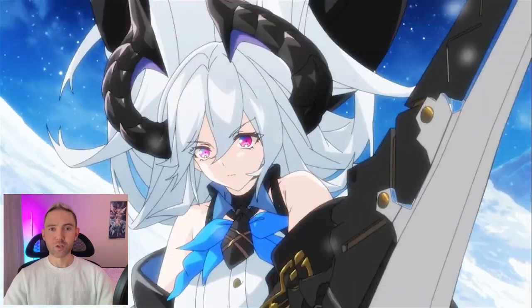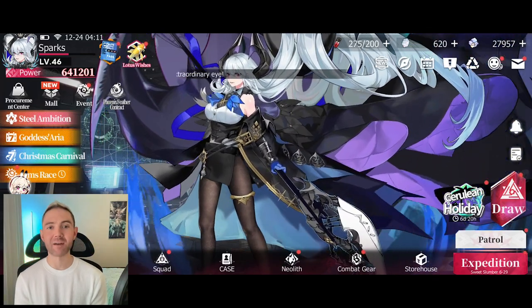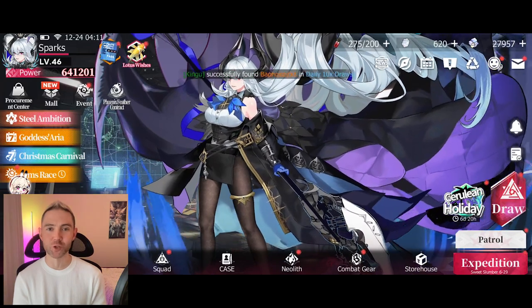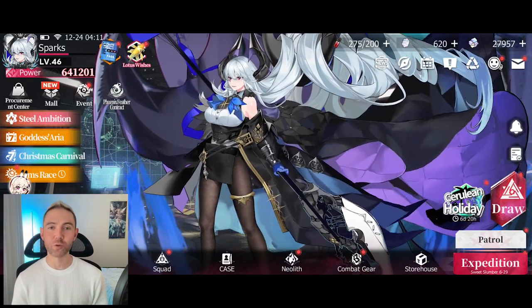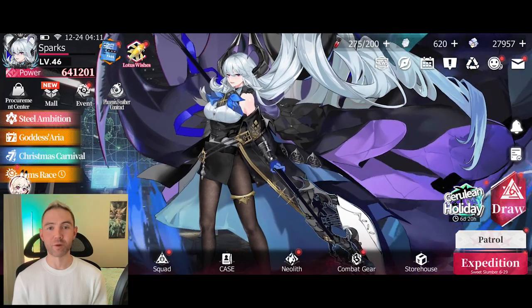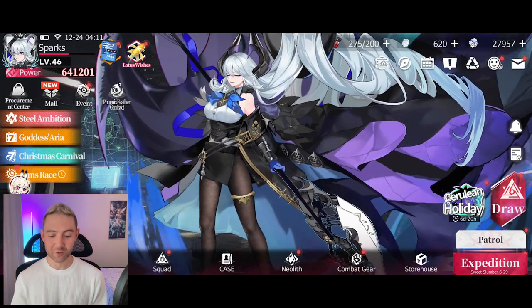Hey everyone, Sparks back with another Echocalypse video, and here is my advanced equipment guide. In this video, we're going to be talking about Neoliths, Chimeras, and Vibration Arms. You just saw a quick clip of a crazy pull for a super good unit named Lilith on my C account, and I got her weapon there. Throughout this video, I'll show you a few global summons that I did for some other Neoliths and Vibration Arms, because I got some pretty good stuff on the global account.